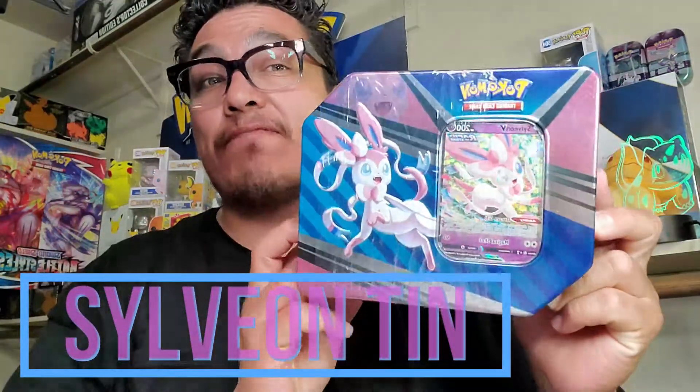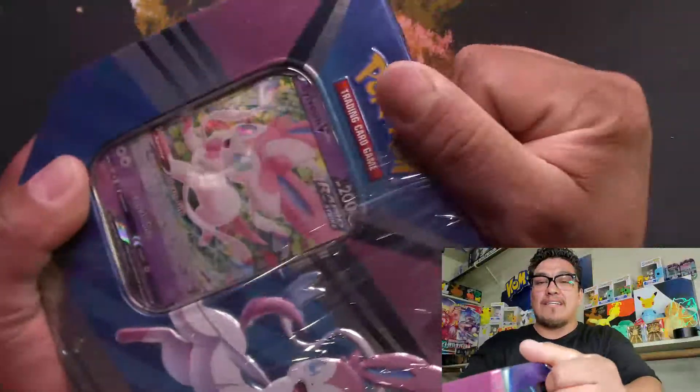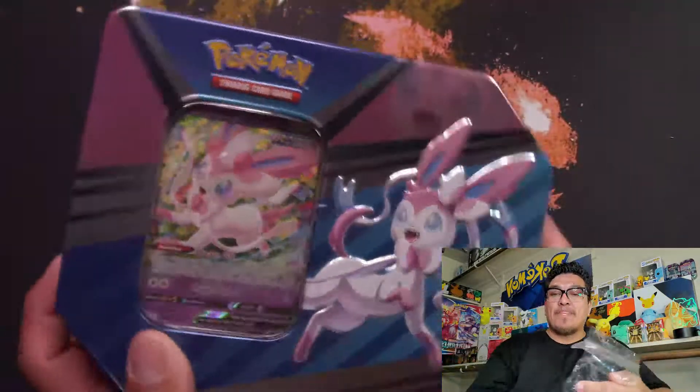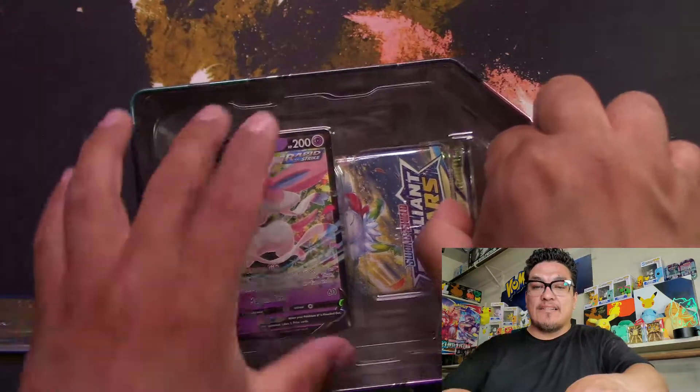Hey there guys, Rip It All Danny here with this next episode. In this episode we're opening up a Sylveon tin — this is my first Eevee-lution tin that I've opened on this channel. I picked this up randomly so let's see what we get. I'm still trying to look for that Celebrations master set, but I'm gonna take a break and open this up. Beautiful promo cards in these tins — let's do this breakdown.